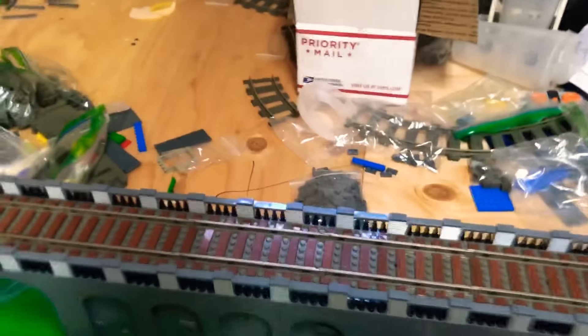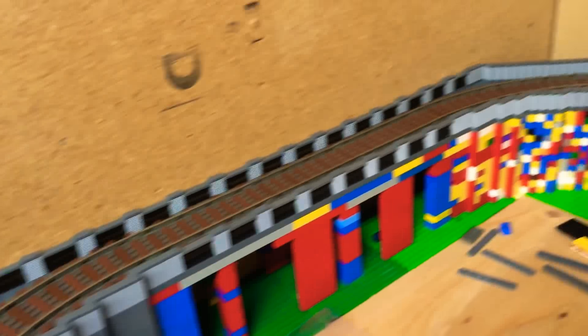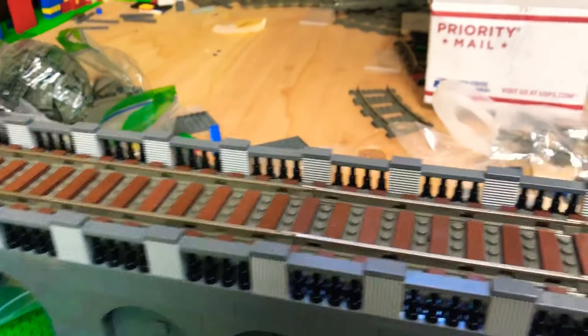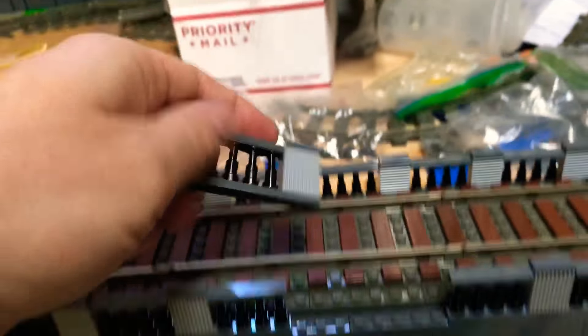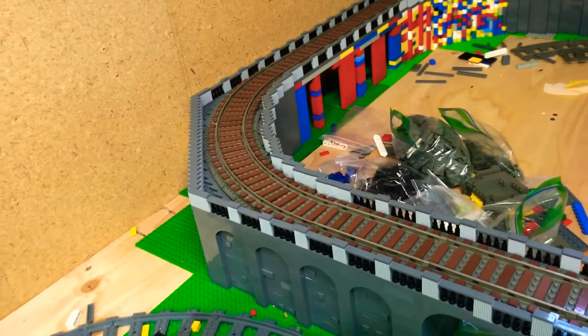I really do like how the border came out — the fencing, I should say, all around. I used the modified bricks, and then these are just the telescope pieces. Nothing else has really changed in the city; this is what I was pretty much working on.